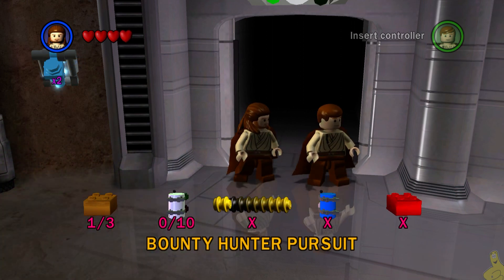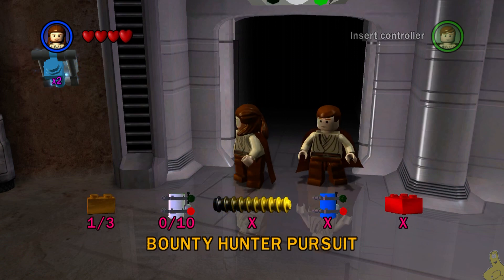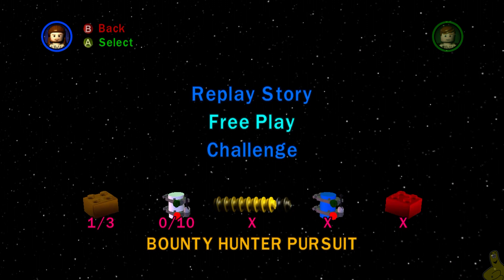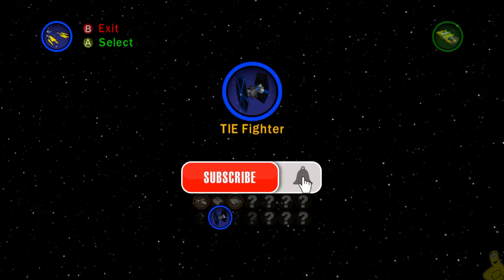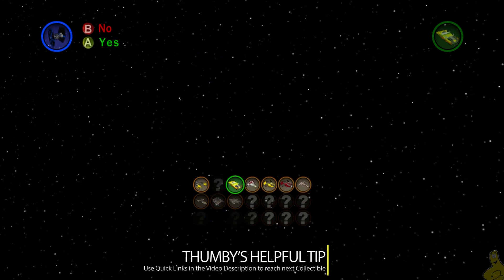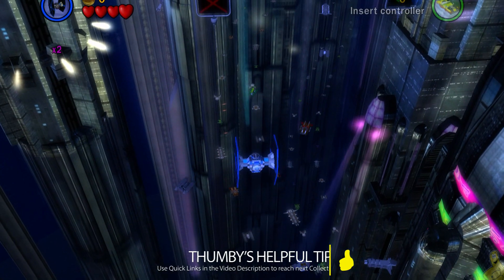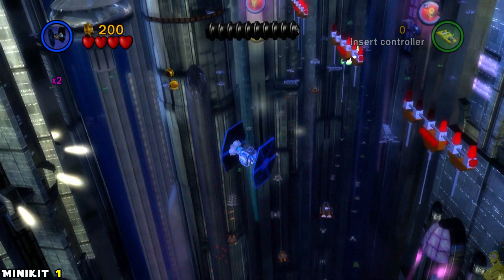We recommend having a TIE Fighter available and already purchased. If you're confused on how to do that, check out our preparing for free play video - it'll show you where to buy them, how much they cost, and all that. Don't forget to click that subscribe button and ring the bell. When you've got your TIE Fighter ready, go ahead and accept the terms by pressing X. We do have quick links down below in the video description.